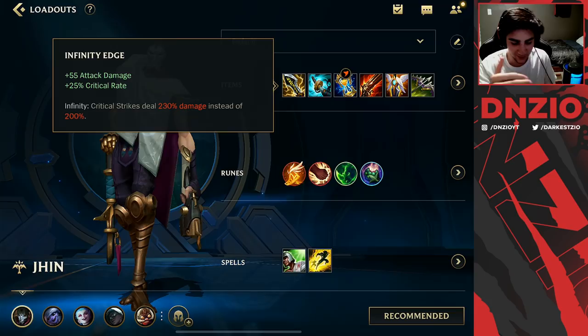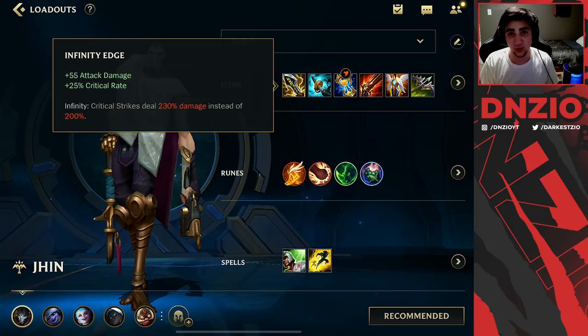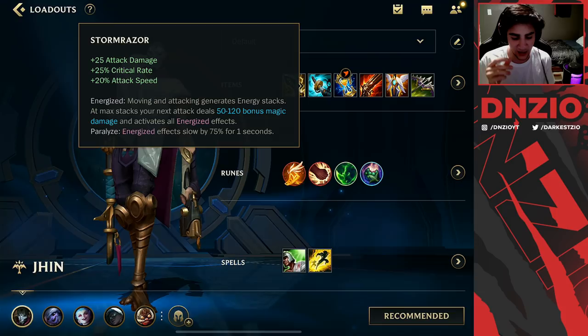The first item is Infinity Edge. Infinity Edge is a very strong item — it gives him attack damage and crit, which is exactly what Jhin wants. Jhin really wants attack damage and crit and not really much attack speed. Back in patches 2.3 and before, all there has been is just crit and attack speed items.